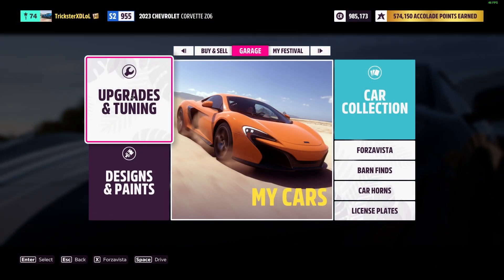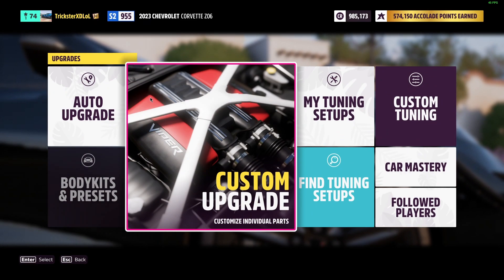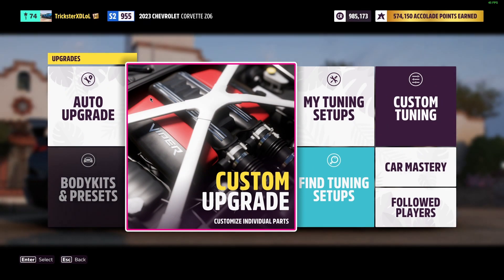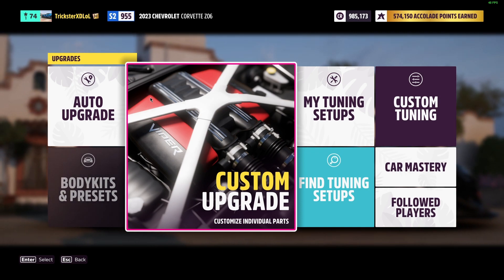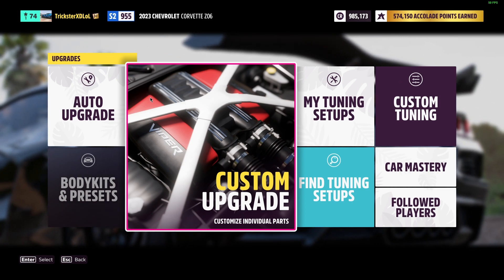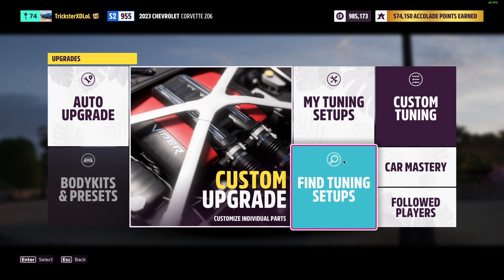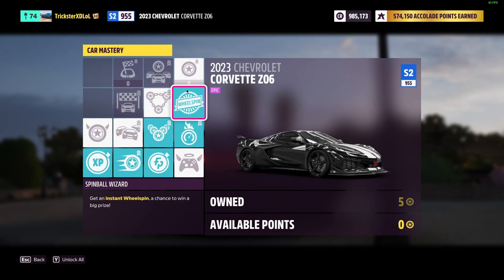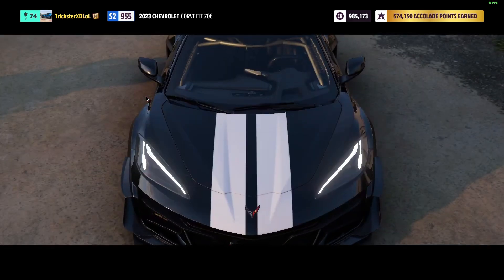Now we have me checking out the engine upgrades and engine swap to see if it sounds better, because I looked up what the C8 Corvette sounds like. The C8 Corvette Z06 sounds the same as the normal Corvette you get at the start of the game — they just kind of bumped up the volume of the C8, so it kind of sounds the same. And for Car Mastery, for anyone wondering, you can get a wheel spin or a super wheel spin.